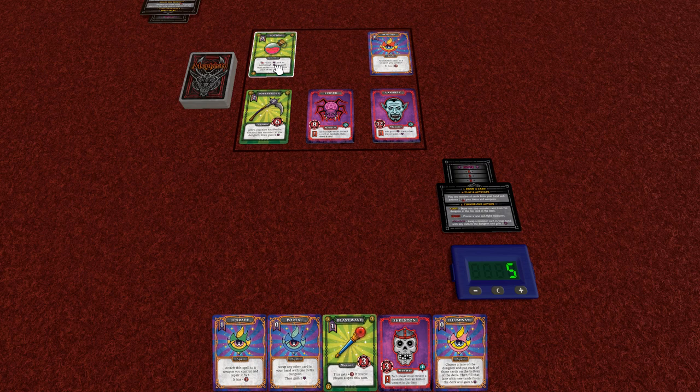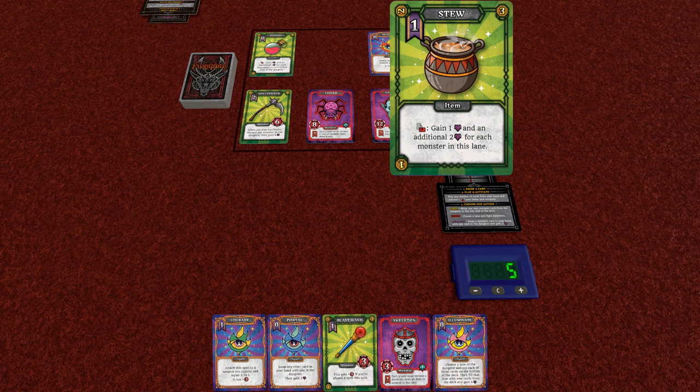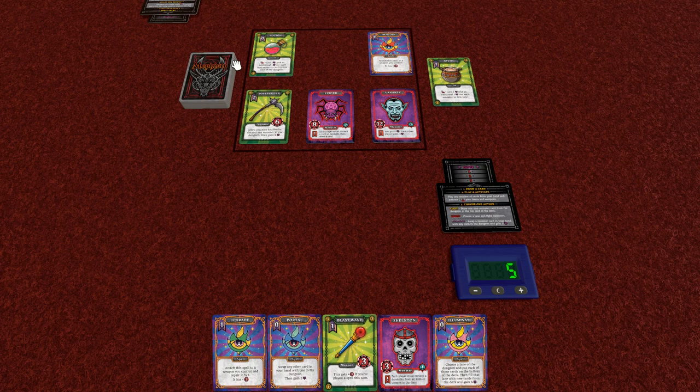What happens in the solitaire game is after you pass your turn but before you refill cards in the dungeon, you're going to discard the top card of the deck. In this case it is an item, and whatever card type that is, you discard a card of the matching card type from the dungeon. So this is an item, which means we discard an item from the dungeon — this potion will go away. This is basically a way to cause the dungeon to continue moving. After you've done that, you go ahead and refill cards from the dungeon.